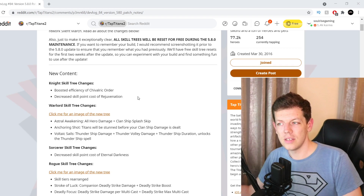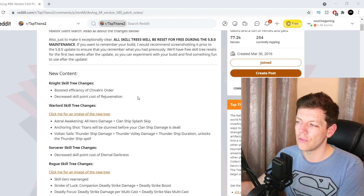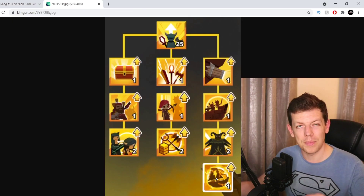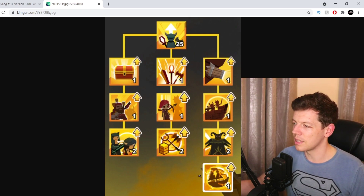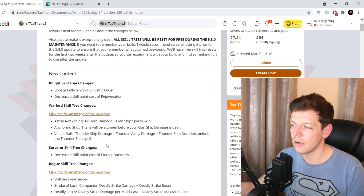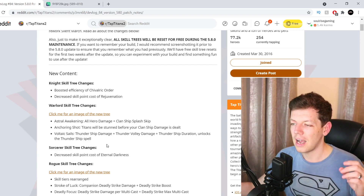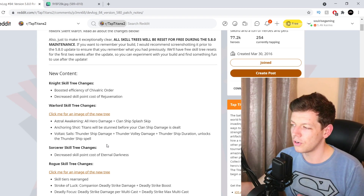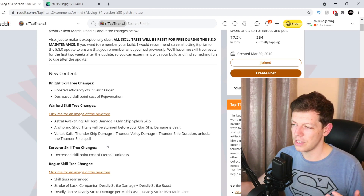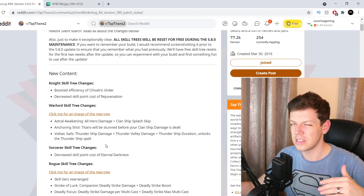New content: Night skill tree changes include a boost efficiency to Shivric Order and a decreased skill point cost of Rejuvenation. For the Water skill tree changes, there's the new Voltic Cells node — Astral Awakening, hero damage plus clan splash skip, Anchoring Shot where titans will be stunned before your clan ship damage is dealt, Thundering Ship damage plus Thundering Volley damage, and Thundering Ship duration to unlock the Thunder Ship spell. The Thundering Volley has a cool beam of light effect shown in the previous dev update video.